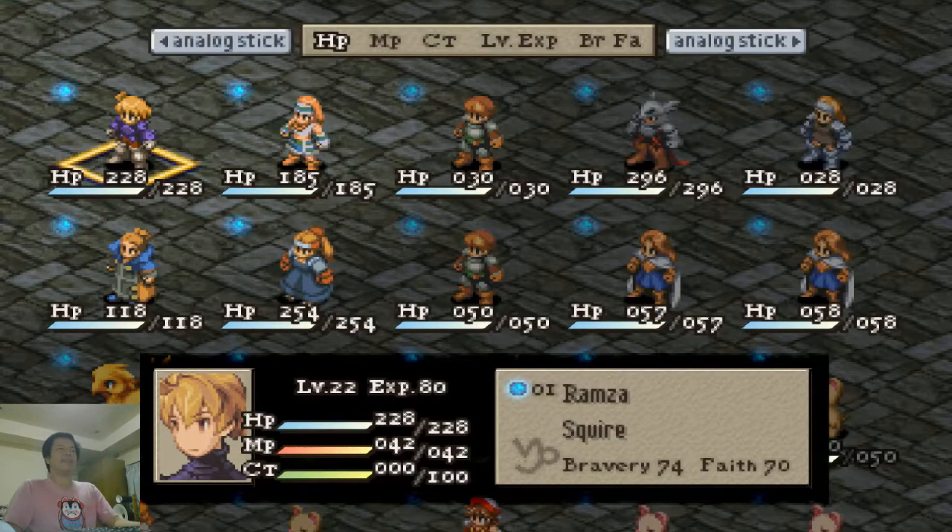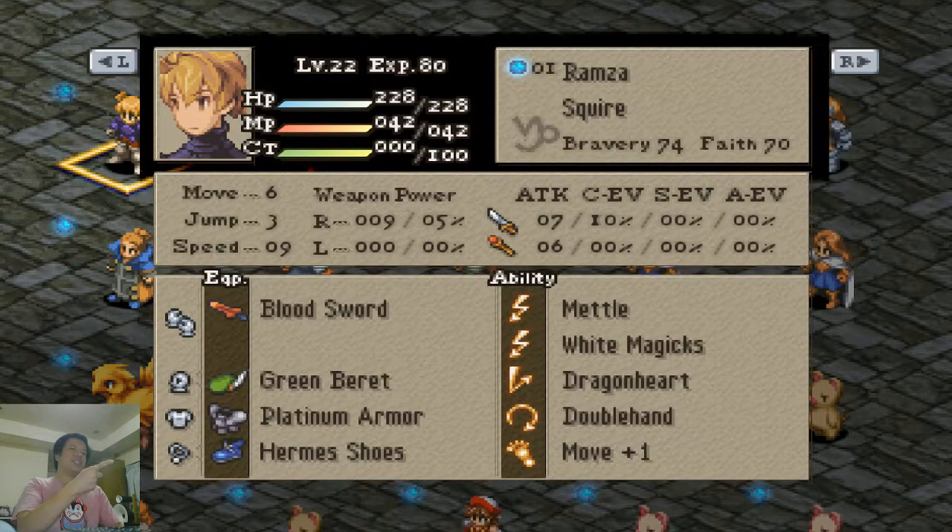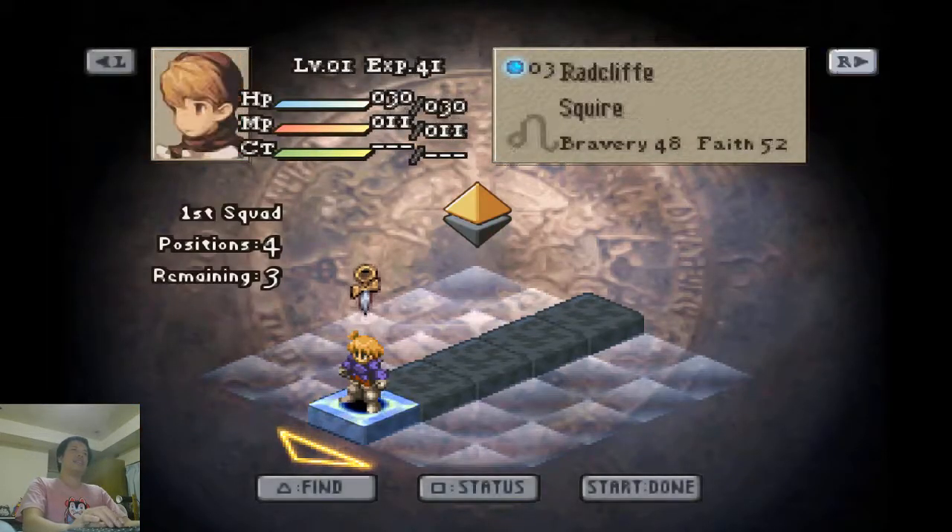Hello everyone and welcome to Final Fantasy Tactics, where I am here again with Rafa Suicide Mitcham. The goal in this chapter while learning Russo's Ultima is to get speed high on my magic caster. In this case, it's Ramsa.